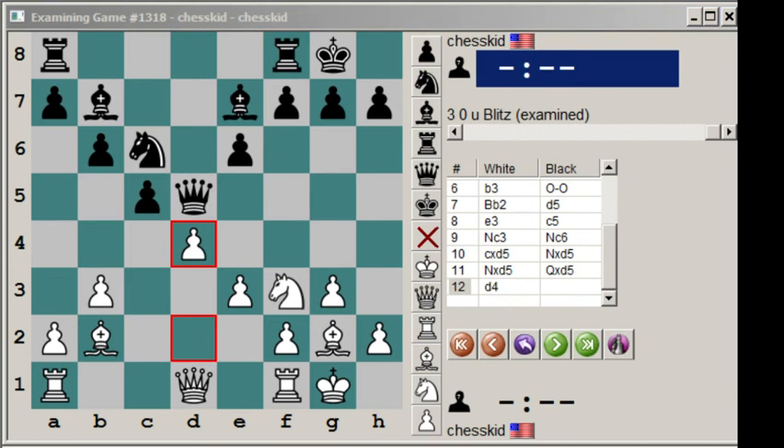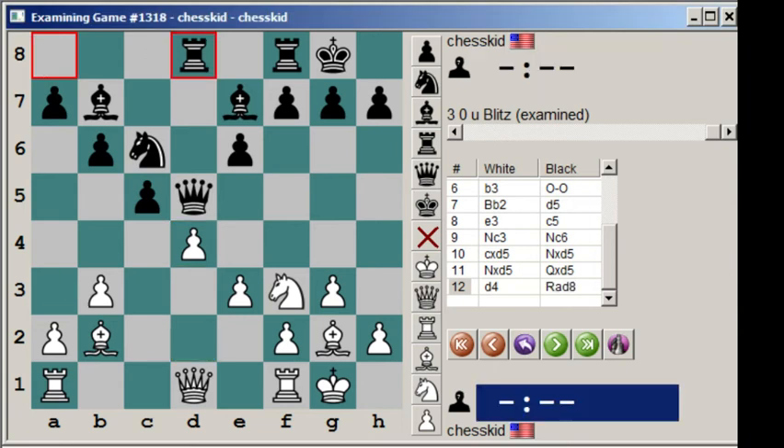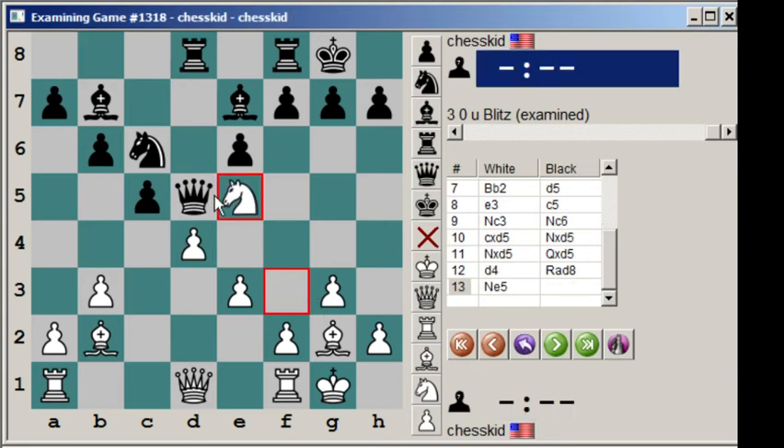And so here, black puts his rook on the open file, rook to d8. And here, white plays the move knight c6, e5. So in this position, what would you guys play as black? Notice that our queen is being attacked. This move knight c5 discovers an attack on the queen. So what would you do as black here?